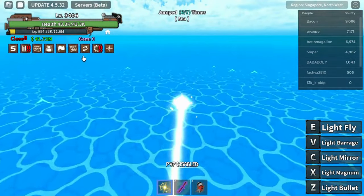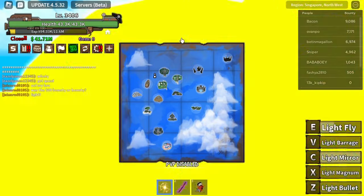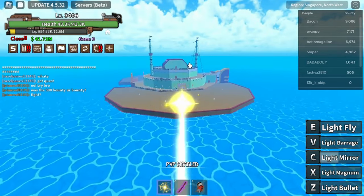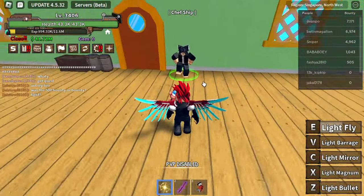The first fighting style I'm going to show is located in the Chef or Bar 8 Island, an island which requires level 250 or above. The NPC trains you the fighting style Black Lake, which costs 150k belly to train.